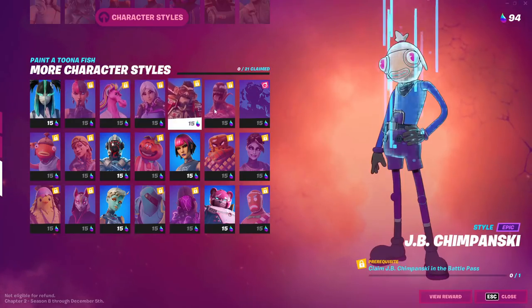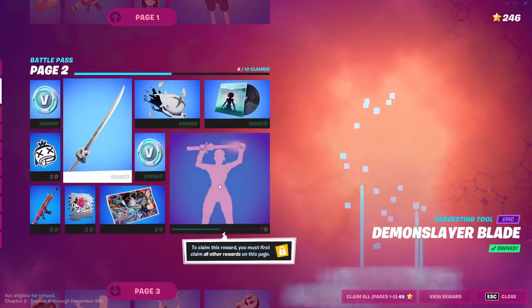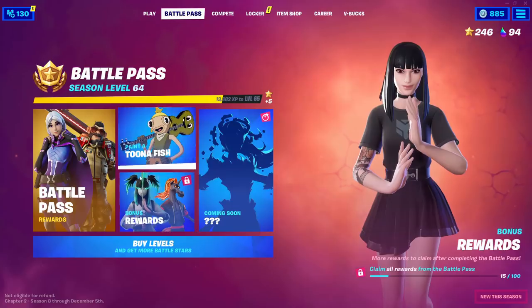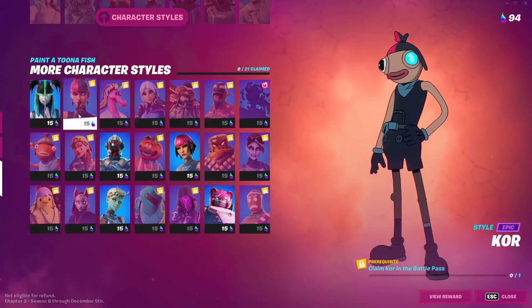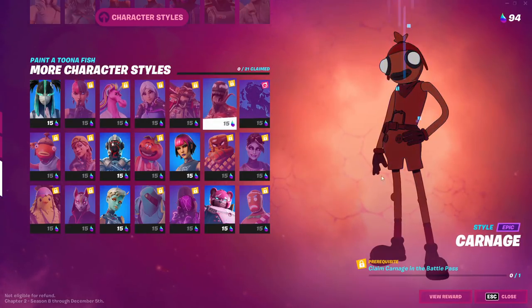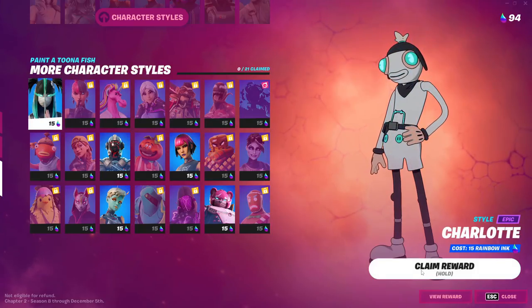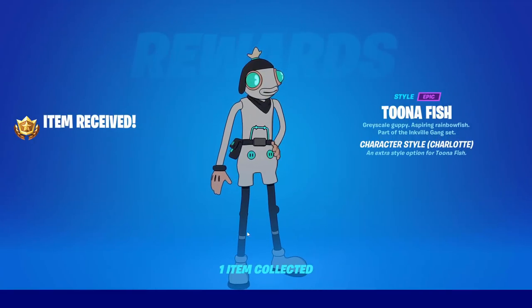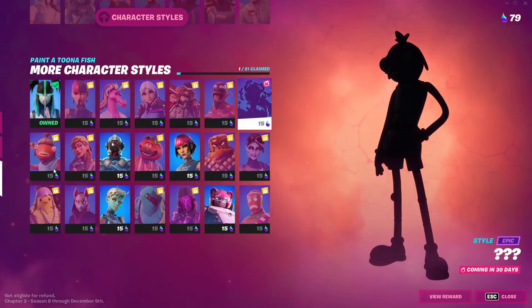For the first seven items, you need to go to the Battle Pass first and unlock the skin itself. For example, I unlocked this one so I can claim it here. If I haven't unlocked one yet, I cannot claim it. You need to claim all these skins to be able to unlock the style here. Once you unlock the skin, you can claim the reward just like that and unlock the style.